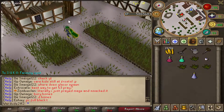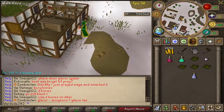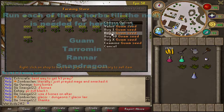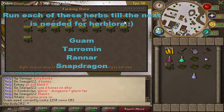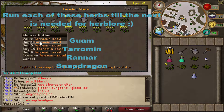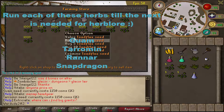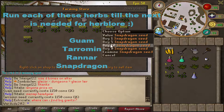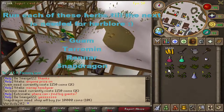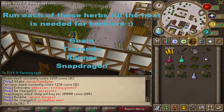Now for 99 Farming — you literally just do what I described for Herblore in this order: Guam first, then Tarromin, then Ranarr, then Snapdragon — and you do Snapdragon all the way to 99. Guam, Tarromin, Ranarr, Snapdragon to 99 — boom.